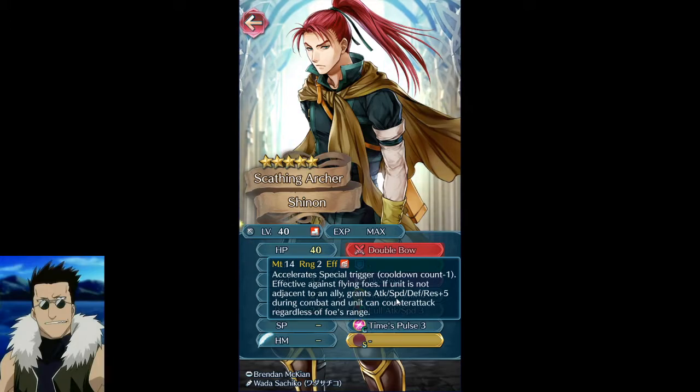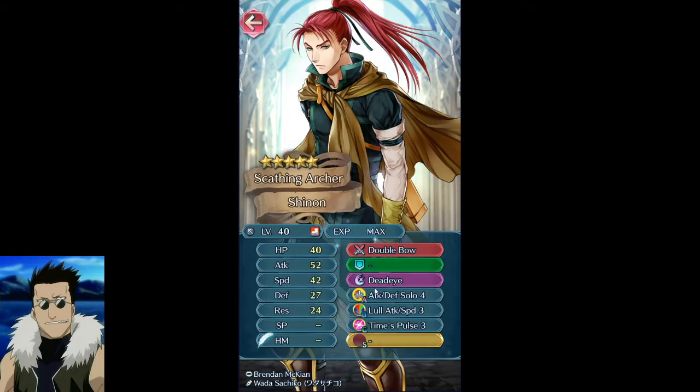We're in the endgame now. Units like Fjorm have Distant Counter built into the weapon, but their weapon doesn't have anything on top of that. This is the first time we're getting Close Counter on a weapon, and the weapon was already pretty good without it. They just threw Close Counter in there and suddenly your A slot is open to all possibilities. I'm not even sure you'd run anything other than Attack/Defense Solo.